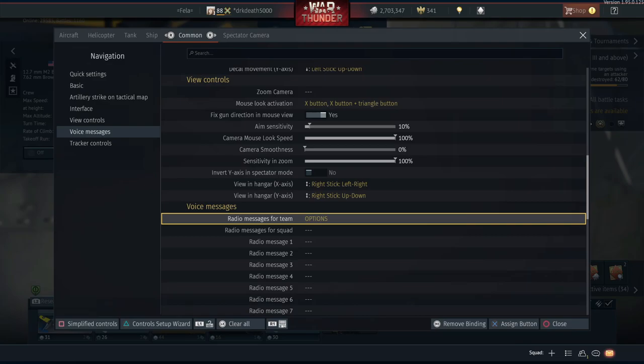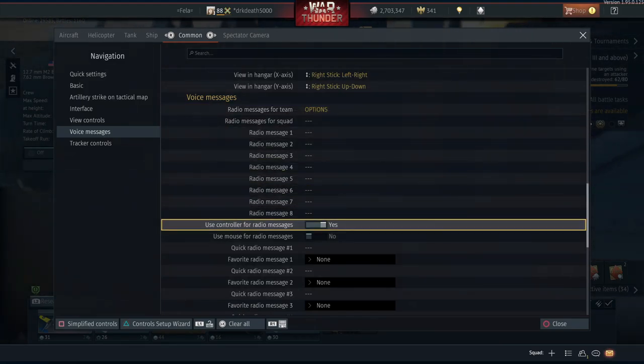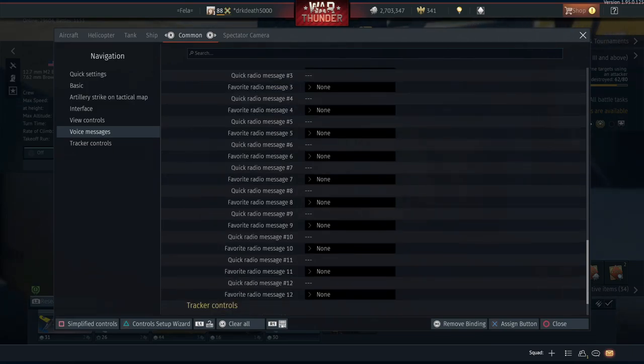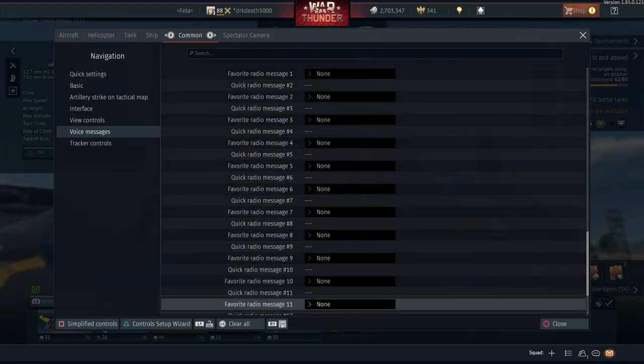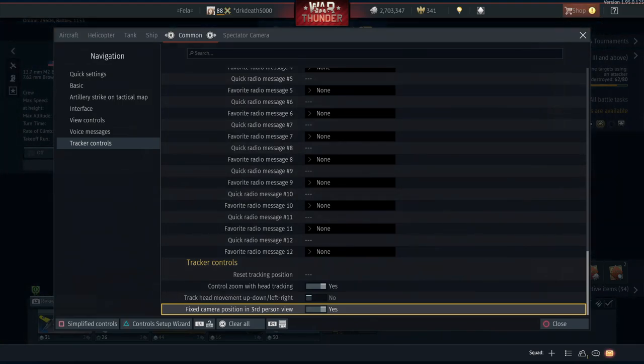Radial messages for our team - this is your radial menu which displays all the quick chat commands. I've actually reassigned my start menu - the pause menu - to X plus start, which frees up the options button for a more important binding. I just hold start and that brings up my radial menu with the chat commands. You can also go ahead and set up these quick radial messages - we have 10 quick radial messages available.